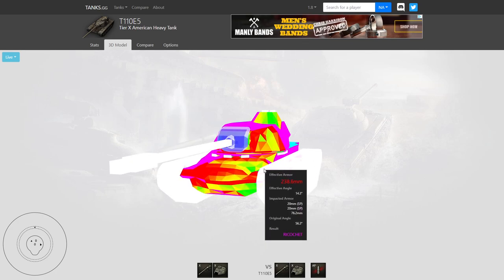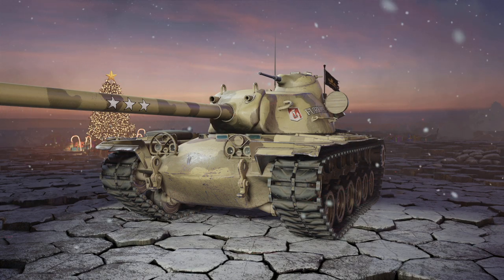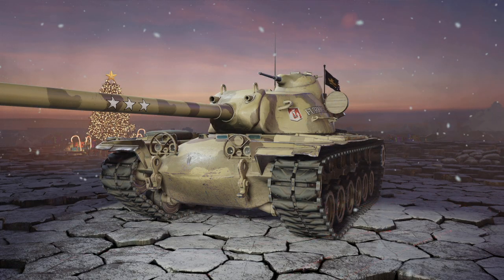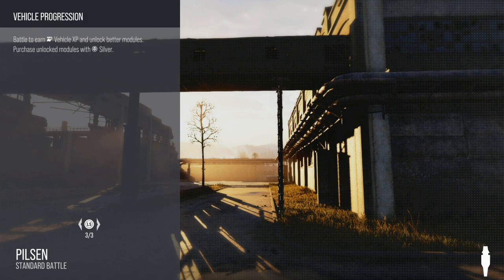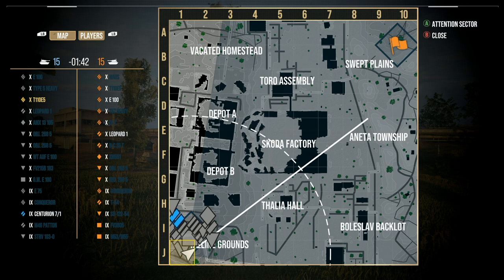There's not much else to go over — 258 standard pen along with 340 HEAT pen. The tank overall is fantastic and holds up super well from what I've been experiencing. Let's go ahead and jump into the first replay. With your 340 HEAT pen and 400 alpha, the T110E5 is an extremely solid tank. If you guys are on your way to getting this, whenever you do get your hands on it, you are going to enjoy the absolute crap out of it.